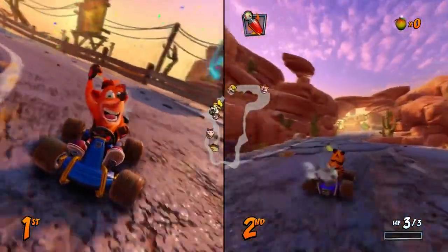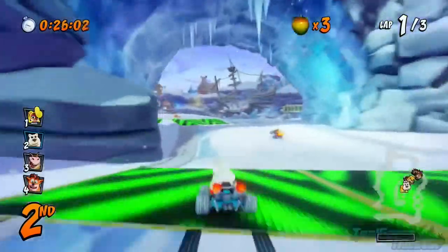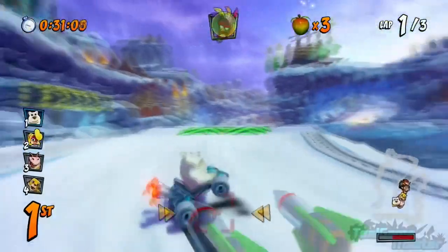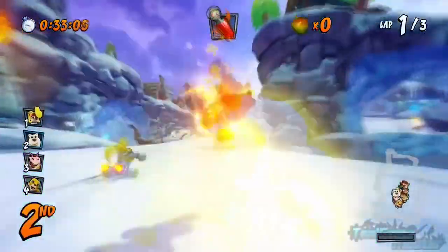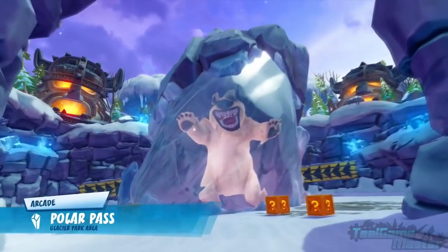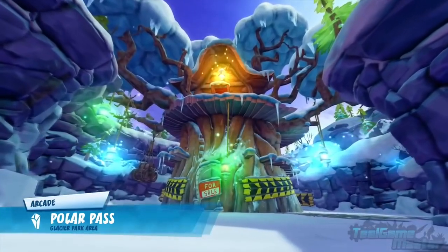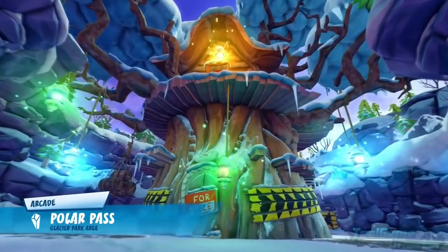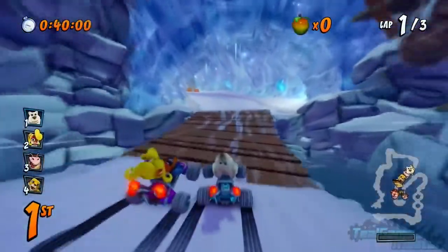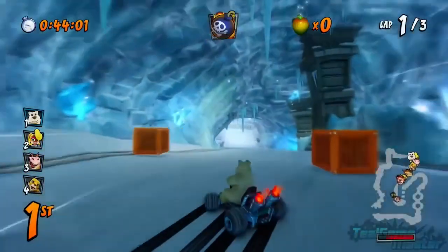And then we come to Polar Pass. To be completely honest, this was never a favorite track of mine, specifically because of this part where you have to jump across the gaps — either I wouldn't make it due to not having enough speed, or I'd overshoot them due to too much speed. But anyway, the amount of detail in the environment is just astounding. I love the orange glow of the fire against the whites and blues of the snow and ice. There are cabins spread out among the cliffs, ships trapped in the freezing sea. I just love the way everything looks. It makes me quite excited to see what they've done with Blizzard Bluff.